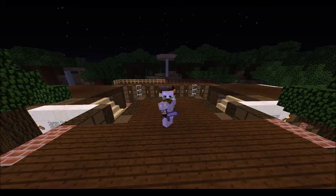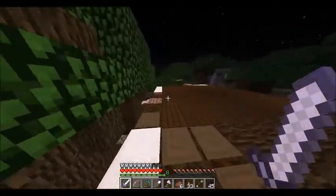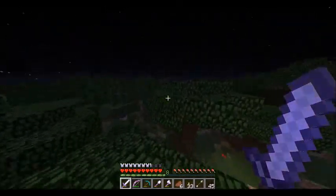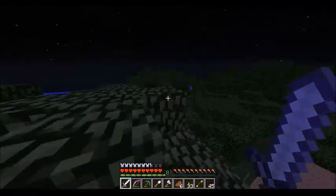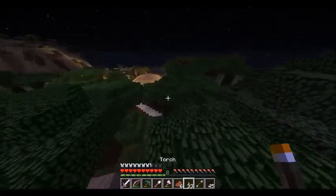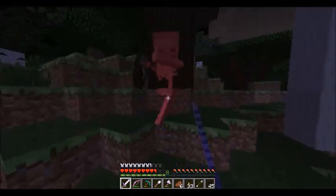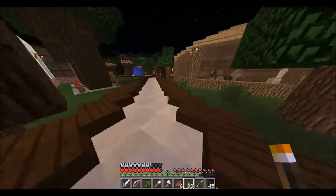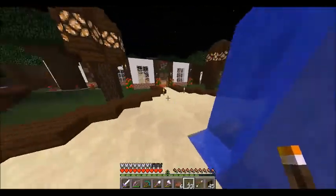Hey guys, welcome back to another episode of Minecraft Server Survival. Today we're going to start working on a subway system that's going to go over to Cody's house and other areas that aren't easy to walk over to. We're also probably going to continue working on this road. Me and Cody are trying to get our other friend Agency — you guys might have heard of him, I record with him and so is Cody — to join the server.